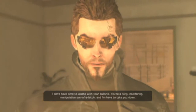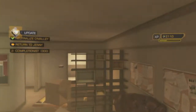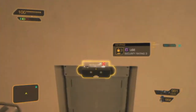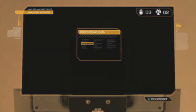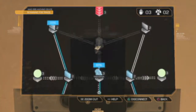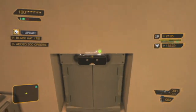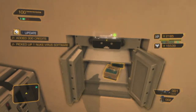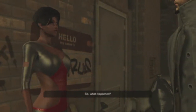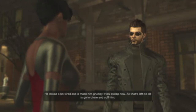I almost didn't get him because I wasn't close enough, but I got him. When you search him he doesn't have anything on him. Now that I have hacking level three I can go ahead and hack the safe - first attempt, I hacked every single node without any trouble. Inside there's nuke virus software and some shotgun shells I don't need since I dropped my shotgun. Having the upgraded hacking perks definitely helps.